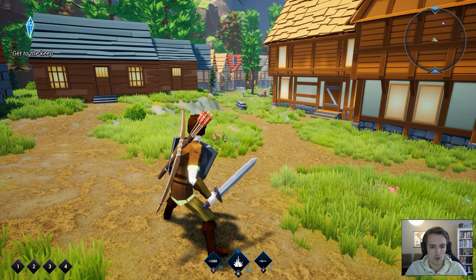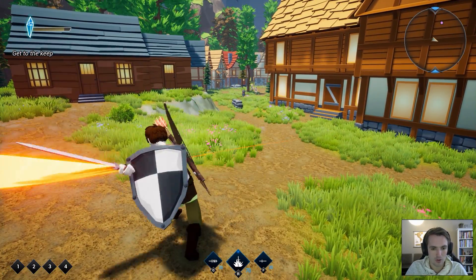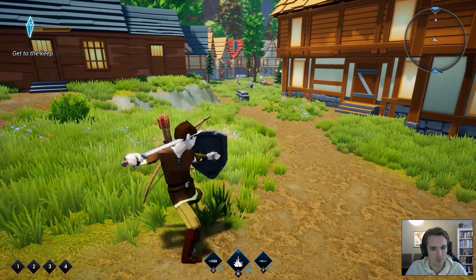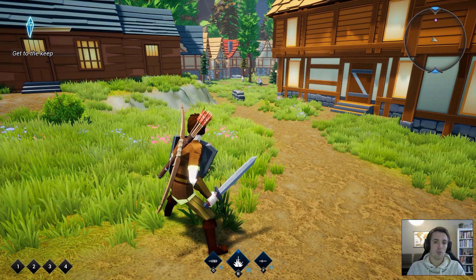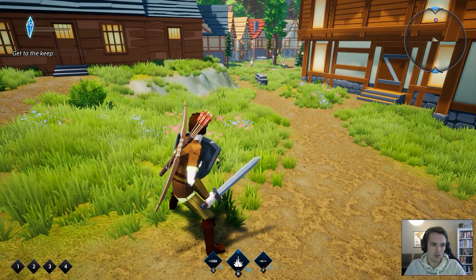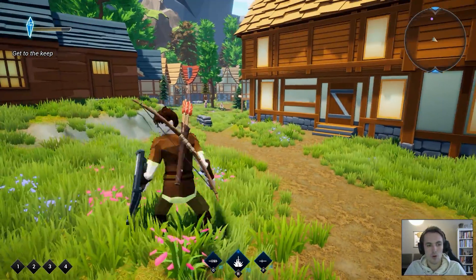Let me just show you — I can still spam, I'll show that first. Hack and slash: now I'm just clicking rapidly, you'll see he'll do a bunch of different animations. He'll basically take the first animation from random combos, and you'll see that the stamina bar goes down pretty rapidly.